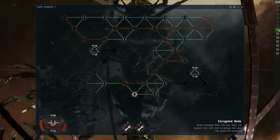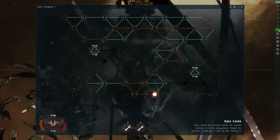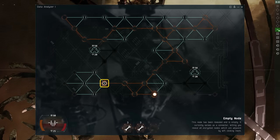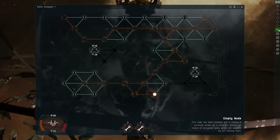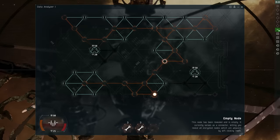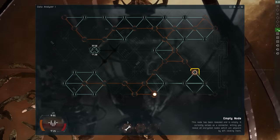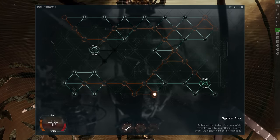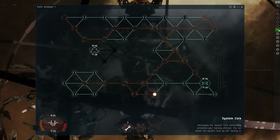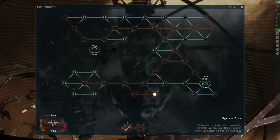You can use these numbers to guide you in a potentially useful direction as you explore the network. For example, a 5 indicates that the core won't be found within 5 nodes of this one, so you should probably continue exploring over to another area of the board. A 1 indicates that there is something potentially interesting nearby. By exploring the surrounding nodes, we find the system core, which we can then successfully destroy and beat the hack.